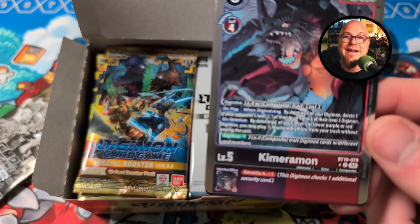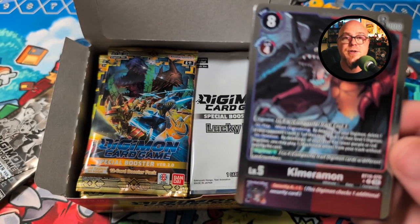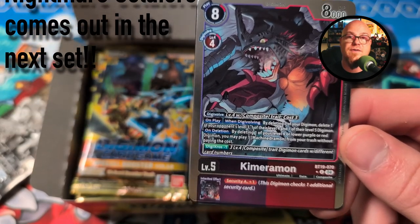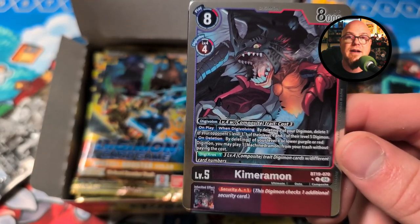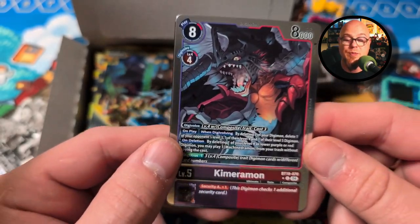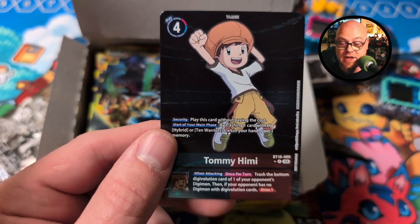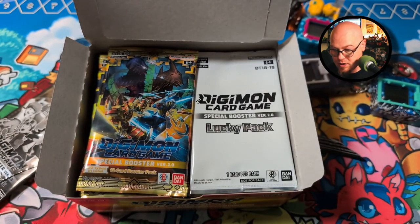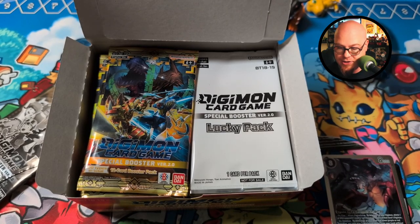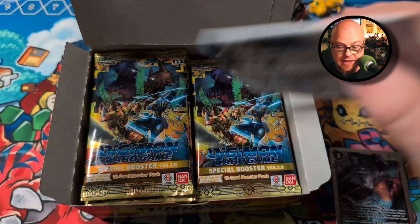In EXO7 they started introducing the nature spirit stuff, and in this set they're introducing the nightmare soldiers. Now we've got a lot of the Digimon that we would need to make a version five deck viable — with Chimeramon and Millenniummon and all of that. There's a lot of Tyranimon support too, potentially even some dark Tyranimon stuff coming out. Tommy Kimi — very cool. Let's see what's in the lucky pack — Kumimon! Very cool, look at that nice little foil.